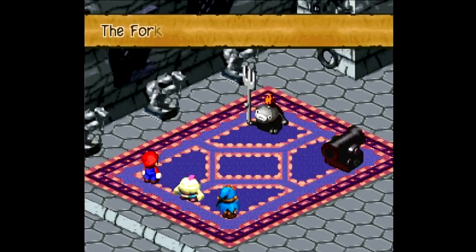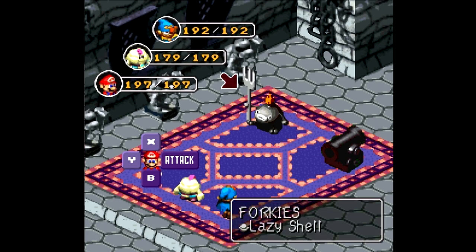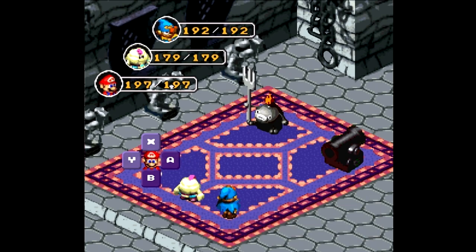Nuts. When those Thwomps thwomp the ground, they stun you and you can't jump while you're stunned. But anyway, we got a new enemy on the right there — Big Bertha, a mortar cannon, I guess.